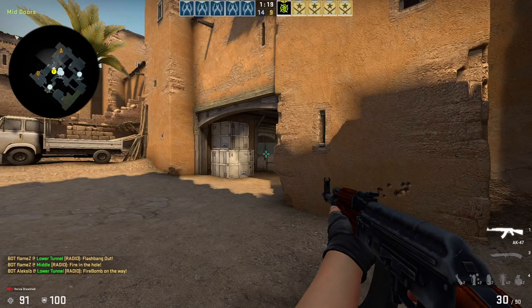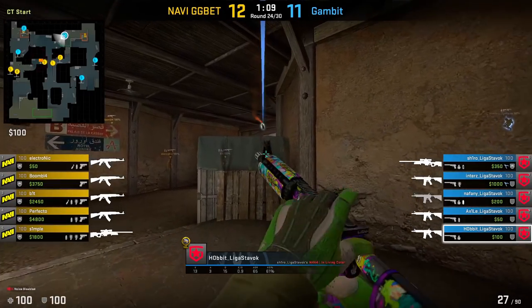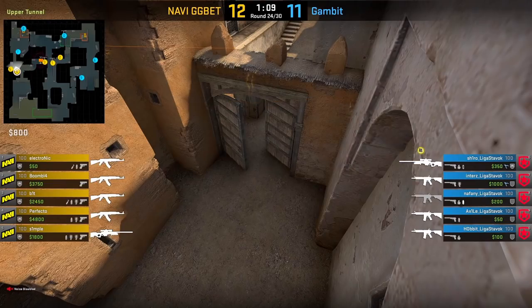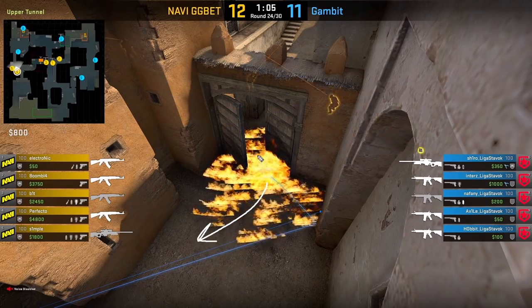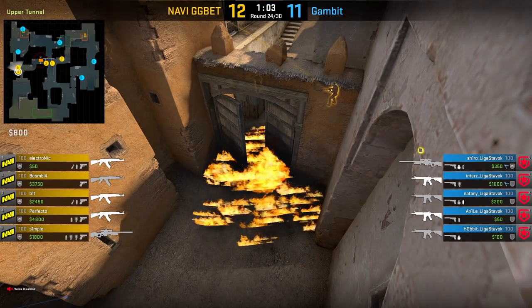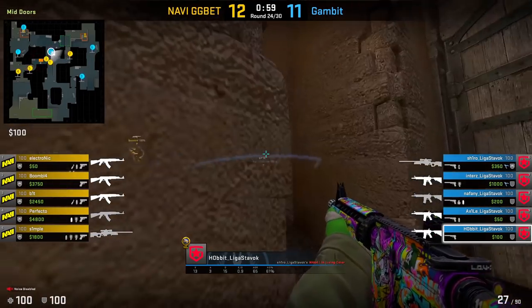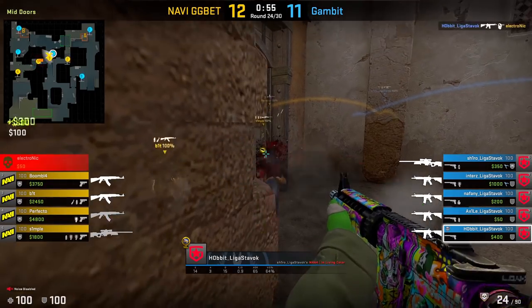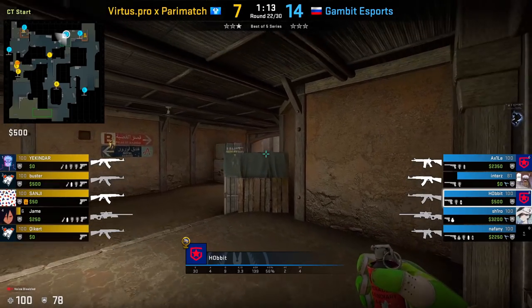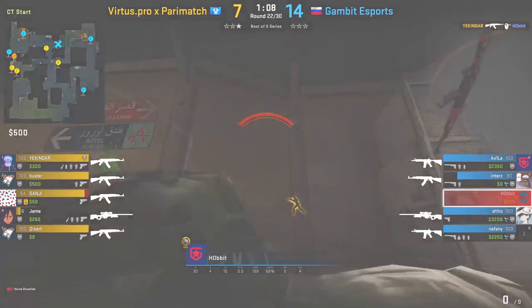For a T who's creeping out towards mid, this is what that jump spot might look like. When you throw this Molotov, you want it to land inside the doors. By throwing it inside the doors, you're forcing the T's to either peek you, or to actually fall back behind the doors towards the T side and middle. Having this Molotov up also allows you to go close up towards mid, and the T's may not be expecting it if they decide to try to re-clear mid. Just watch out that the T may be closer than you expect, so make sure you have your gun out as well.